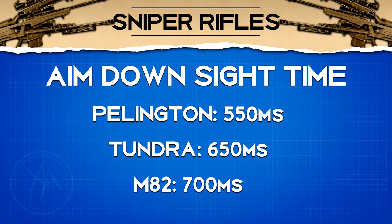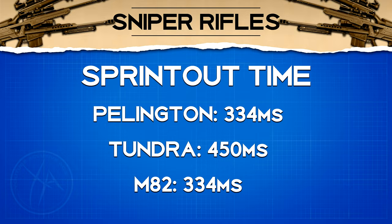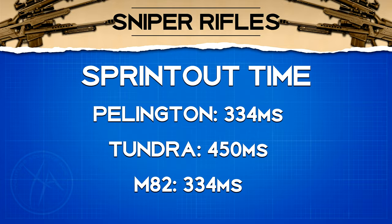Sprint out times aren't very important with sniper rifles since you generally don't want to be hip firing, and your ADS time is significantly longer than your sprint out time anyway. That said, despite in-game stats showing the same sprint out time, the Pellington and M82 are noticeably faster than the Tundra in this area.